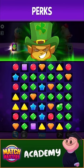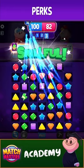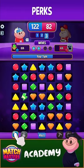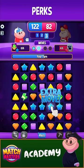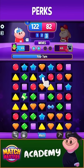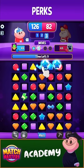Sometimes when tension is high and time is running out, you must stay focused and make sure to use your perks at the right moment. Because perks don't cost a move and can create an opportunity to score plenty of extra points.